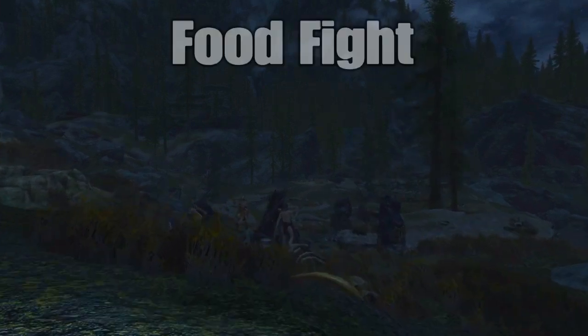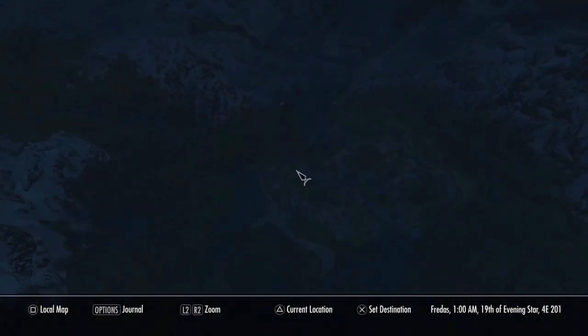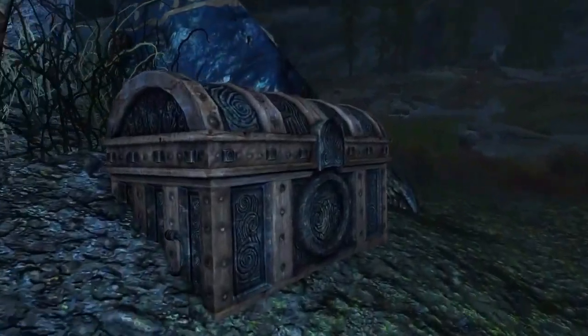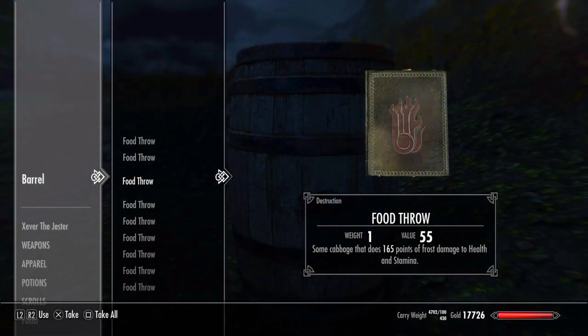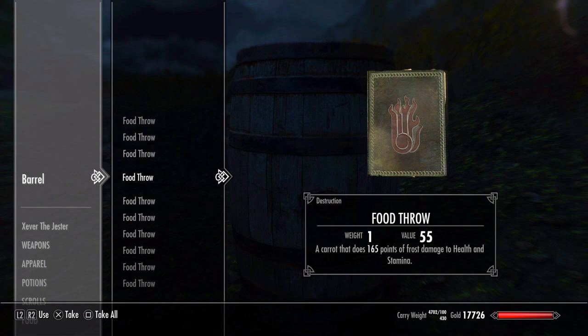The final mod is called Food Fight, and you're going to have to fight your way to get the spell because it's in Broken Limb Camp, located right here on the map. I'm going to sneak through and grab the spells, which I believe are in here — they are in this barrel. You'll get a couple of these that will allow you to throw a piece of beef, bread, cabbage, apples, carrots, whatever else.